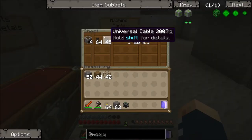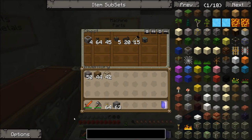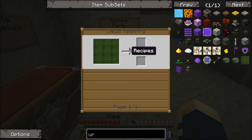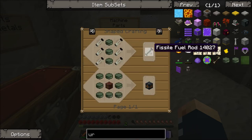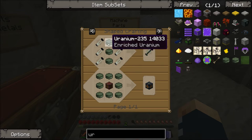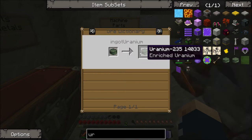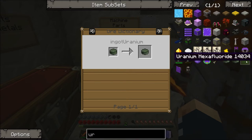The fission reactor - we're gonna need to get some uranium cells. To get that, we're gonna need to get some uranium hexafluoride. The use of that is to make fissile uranium-235 cells, which can be put into a fissile fuel rod. You need three pieces to make a fissile fuel rod. We just need to get the uranium hexafluoride.